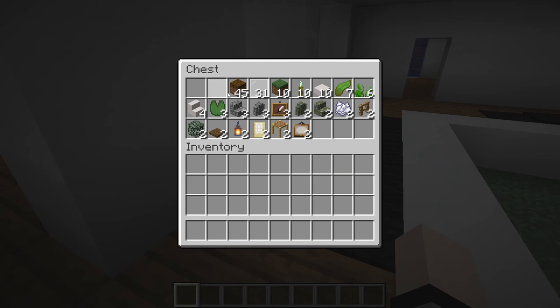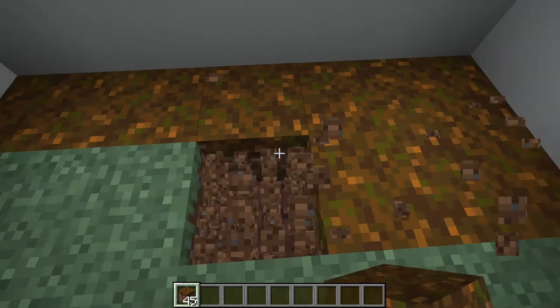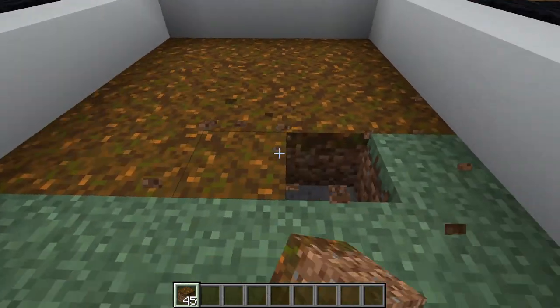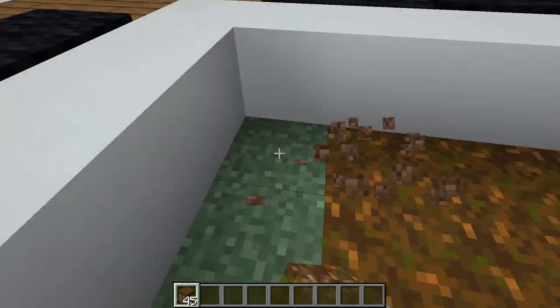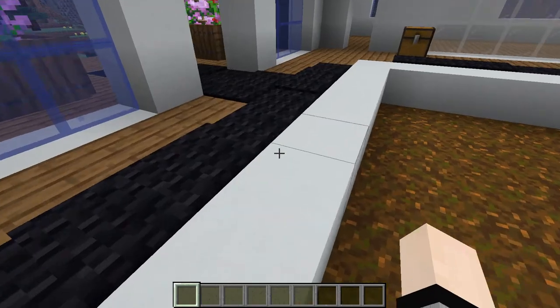Now that we got that, we can go ahead and get rid of the carpets. We'll get some podzol out — we need 45 of them — and basically we're just going to replace all this grass right here with podzol, because this is going to be filled with water and a tree and everything like that. Go ahead and replace all these blocks with some podzol.